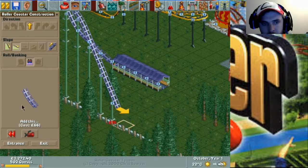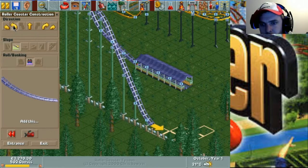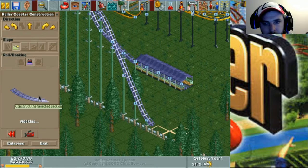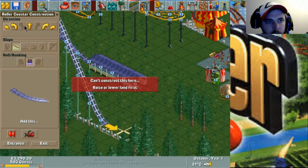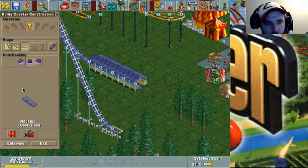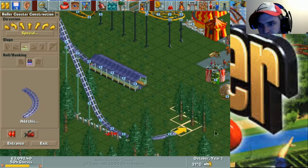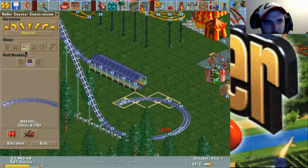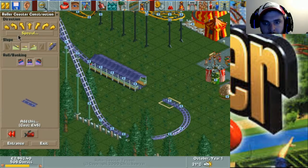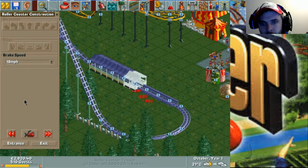Right-click the tree, build there, and then a nice short corner. I messed up — there we go. And then we go for a nice banked corner. Remove, remove, remove. It's going to loop back up to there. We want straight, special, brakes. There we go.